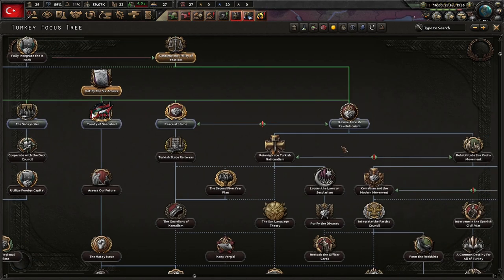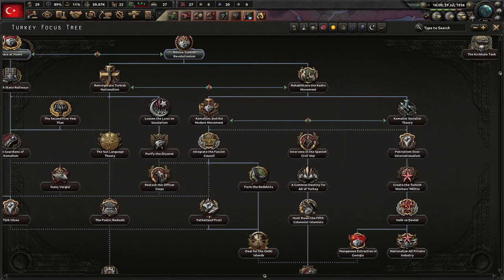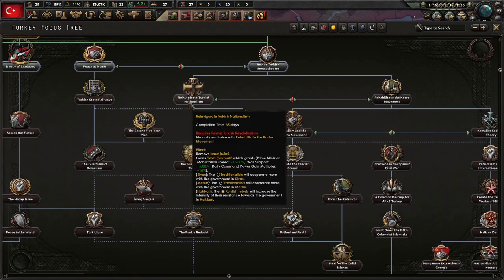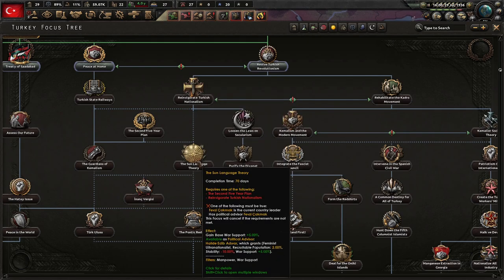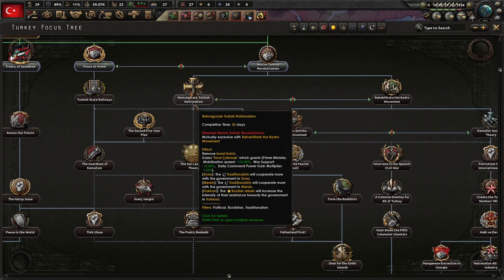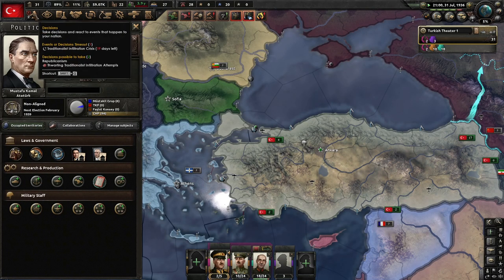I'm going to be taking this path a few times probably — you have one path here, a second path for fascists, and then you can do 'Reinvigorate Turkish Nationalism' down this way, which gets you feminist, ultra-nationalist, 2% more population, you lose stability, get more war support — which sounds absolutely wild. But I want to get the Guardians of Kamalism in this one. Peace at home — our potential enemies will pounce upon us the moment they sense weakness. It is the paramount responsibility of all Turkish administrations to secure internal stability.